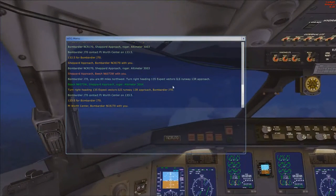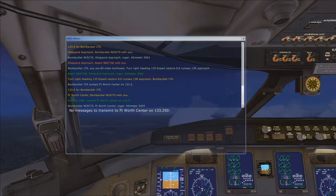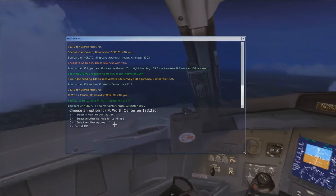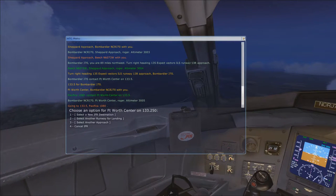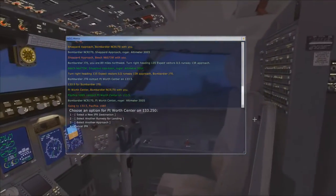Fort Worth Center, November Charlie Romeo. This is something — I don't have any payware. The only thing I bought recently was the thing that remodels the airports, which I think is pretty cool. I still see this glitch on the runways whenever the runways intersect, probably because Dallas Fort Worth is one of the only airports that I really start at.